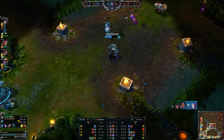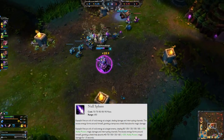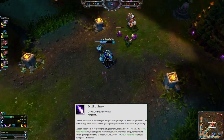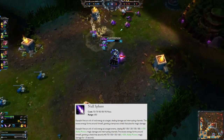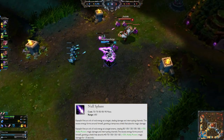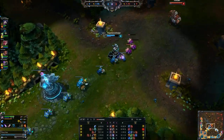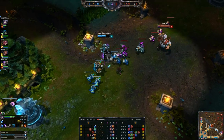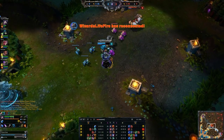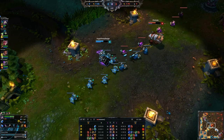Moving on to his Q ability, this is Null Sphere. What happens here is Kassadin is going to fire a bolt, interrupting channeling spells and dealing magic damage, which scales from ability power. It's also going to grant him a shield that will absorb magic damage for 1.5 seconds. Previously, this ability would silence enemies - that's what they got rid of, one of the bigger things they nerfed on his kit. But the shield is still nice and pretty good.